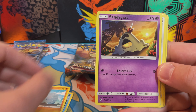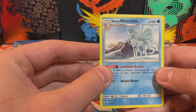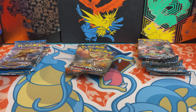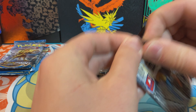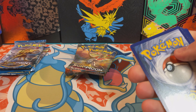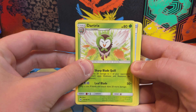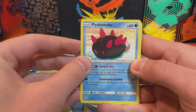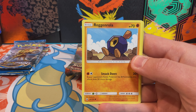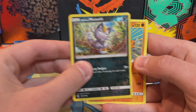Got a Reverse Holo to a Non-Holo Alolan Ninetales. Rhyhorn. On to the original Sun and Moon. Dark Tricks. Great Ball, Excadrill, Rhyhorn, Pyukumuku, Cuckoo. Skarmory. Another Caterpie. Chandelure. Rock and Roll. Reverse Alolan Ninetales. Non-Holo Oranguru.